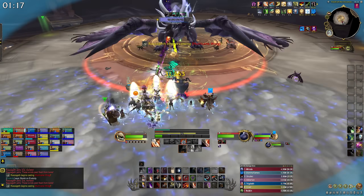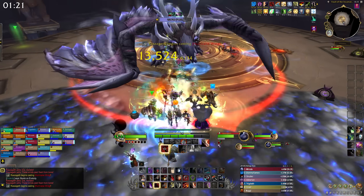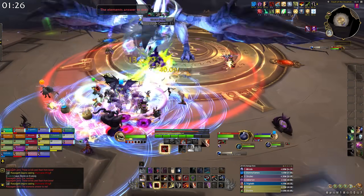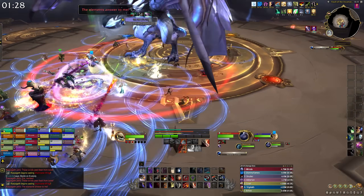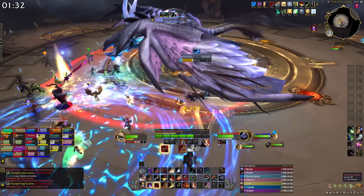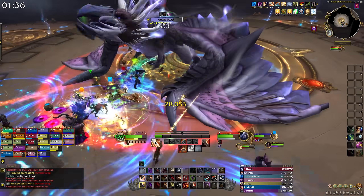Razageth also has a tank swap — Electrified Jaws — that deals damage over time and leaves a debuff on your tank, so tank swap to keep the stacks low. There's also Volatile Current: every player gets a blue circle, you need to spread them out. After a short delay, you deal AoE damage and spawn an add. You need to interrupt or crowd control your add to get rid of it, so everyone should be able to deal with the add they spawn pretty quickly.